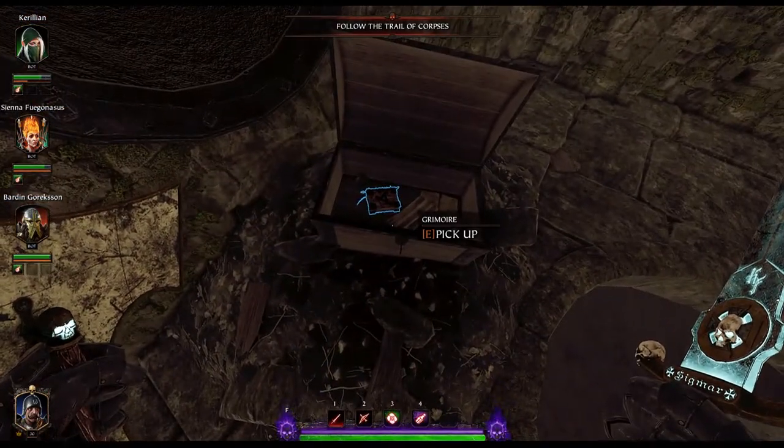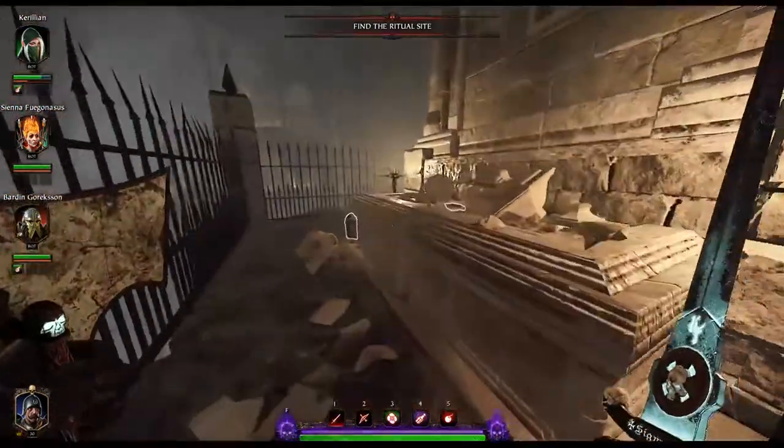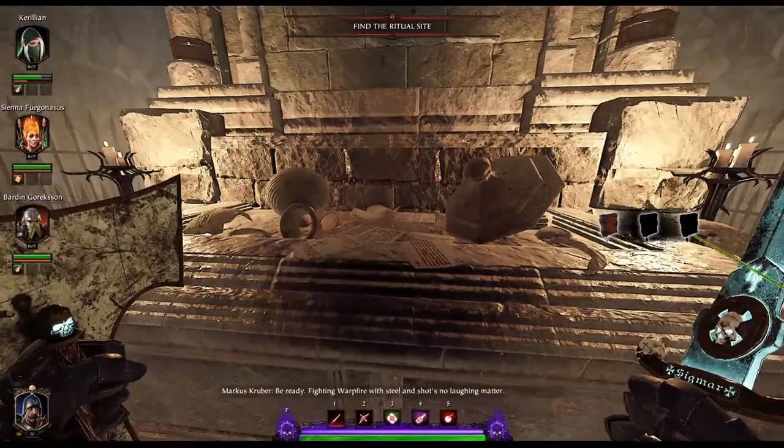Really, really easy once you know where to go. In the next area, down the stairwell, out to the mausoleum, you'll find your final Tome literally just sitting behind the first object in front of you.